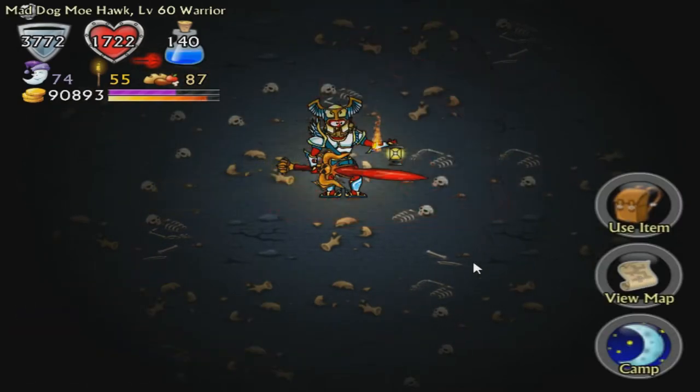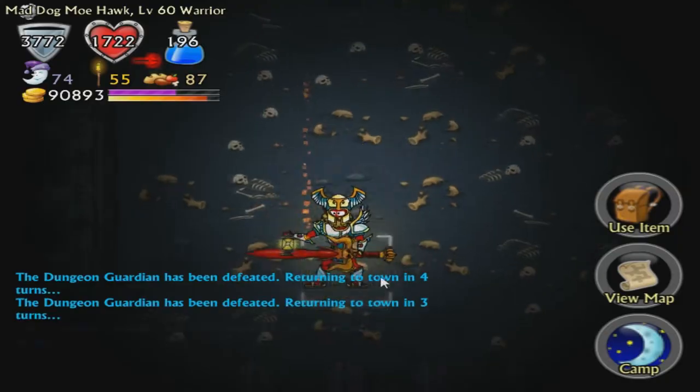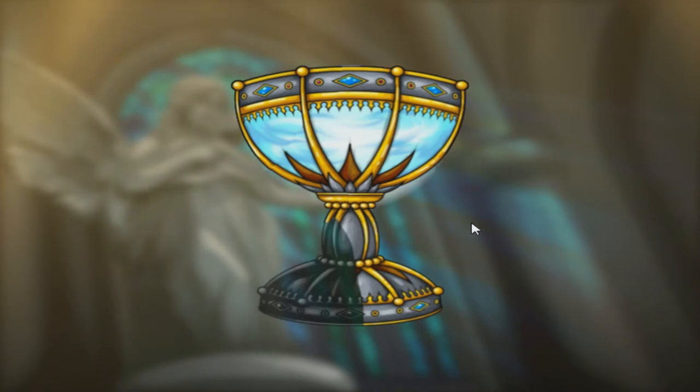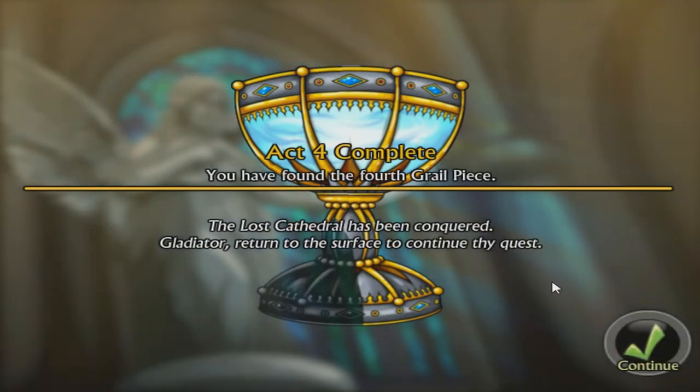Wow! Solemn Zerad, you were awful! That armor is dreadful. Okay, this could be a lot shorter than I thought. Solemn Zerad, what was that? That was terrible! I don't take it on Elix the Harpy Queen over you! There you go — the fourth grail piece is ours! We have four. That's the last one! You have found the fourth grail piece. Act four complete. The lost cathedral has been conquered. Gladiator, return to the service to continue thy quest. Act five: The Resurrection.